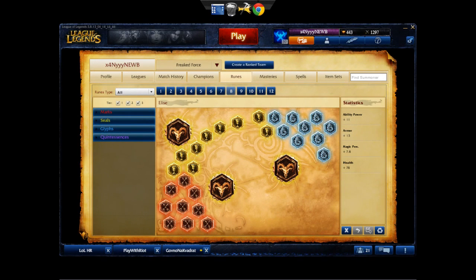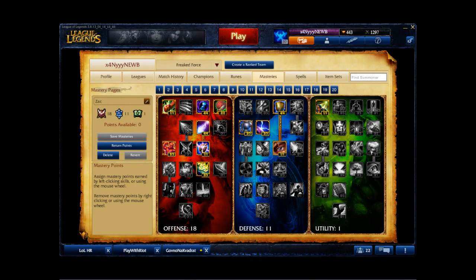Similar to his build, I use 2 rune pages but only 1 mastery page. If I'm versus an AD top laner, I run Magic Penetration Marks, Flat Armor Seals, Flat AP Glyphs and HP Quintessences. It gives enough power to sustain the lane with a little extra damage. If I'm versus an AP top laner, I run Flat Armor Marks, HP Regeneration Seals, Magic Resist Per Level Glyphs and HP Quintessences. Regardless of opponent, I always run the same masteries: 18 in offense, 11 in defense and 1 in utility, focusing on magic penetration, cooldown reduction, ability power and increased damage in offense; HP per level, flat HP, armor and magic resist in defense; and lower cooldown for Flash in utility. I always run Flash and Ignite as summoner spells, as they give me additional escape and key damage to kill off my lane opponent.